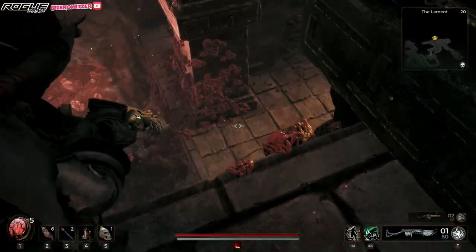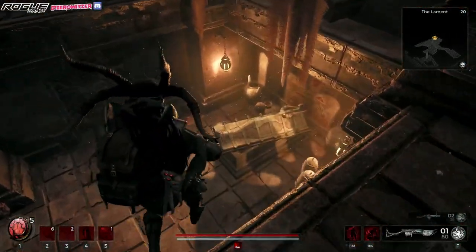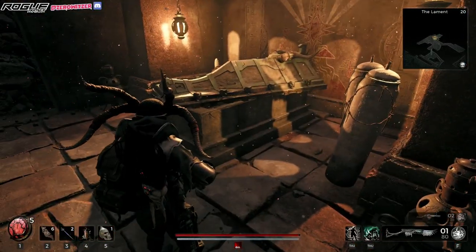You can jump off right here and make it to this ledge — of course you can. Or if you wanna be safe, just jump through here. And voila, you will get your necklace.